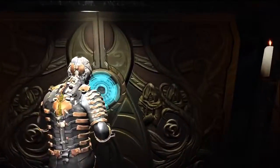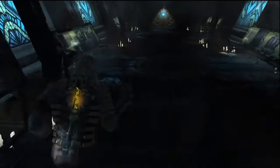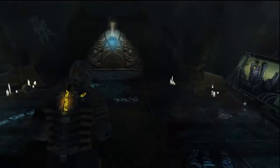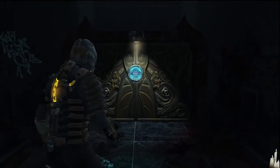Once you open this door, there's going to be the introduction of the gunship, and you're going to go into a zero gravity room where there's no oxygen and you have to carry on. But there are no enemies, nothing to really worry about - you just have to push on, open a door, and that is literally the end of Chapter 3.